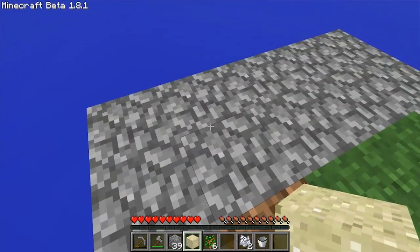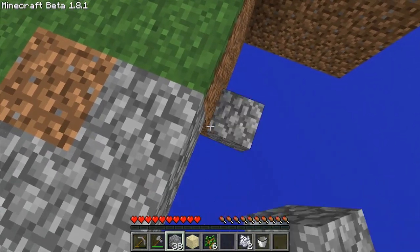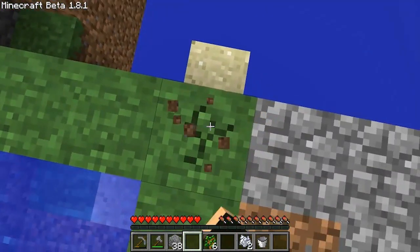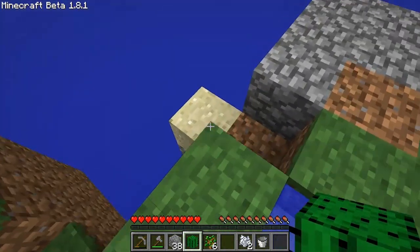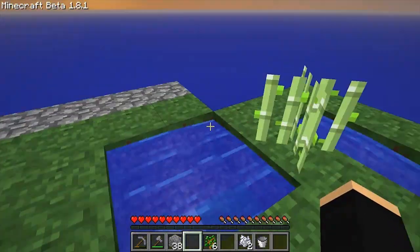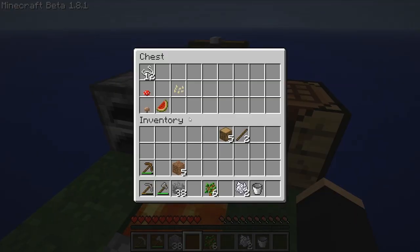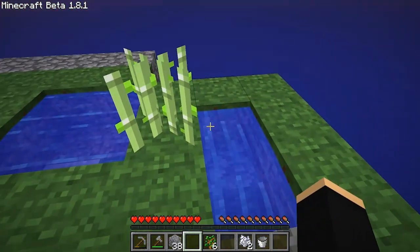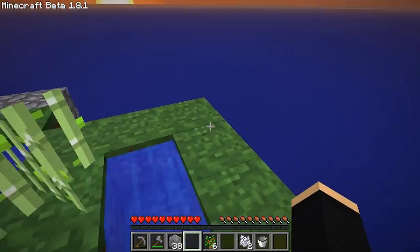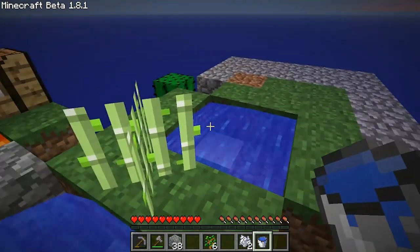I'm going to place this sand right there for now. I'm going to make myself a cactus farm. So we've got ourselves a reed farm going and a cactus farm. We're also supposed to make a wheat farm, but we don't have any seeds. I think it's been changed so you can't get seeds from hoeing the ground anymore, so I'm not sure that one's actually going to be possible unless I happen to find a hidden chest somewhere.